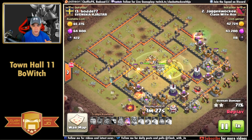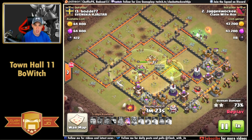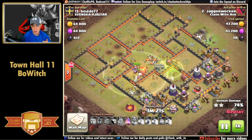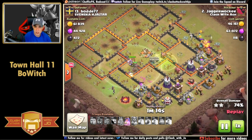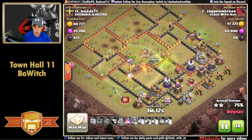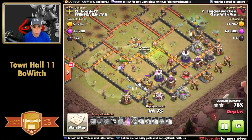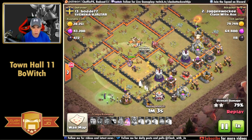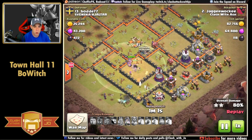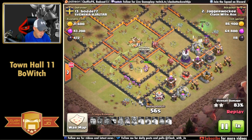Everything ends up going on the queen's shoulders at the end of this raid - either way a really solid two-star. If you're having trouble two-starring at Town Hall 11, this is also a decent composition for that. As the witches die off from mortar coverage on the corners, the archer queen gets through a wall, moves into a different compartment, dances around a bit, takes on the gold storage, and works on the wizard tower with her ability popped.